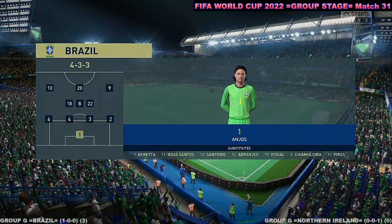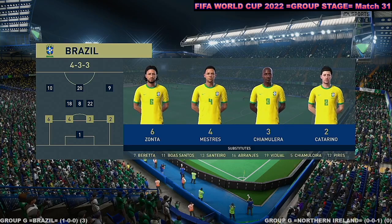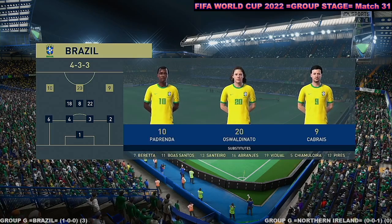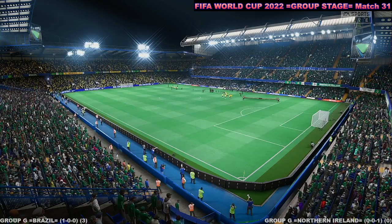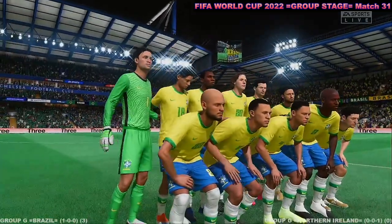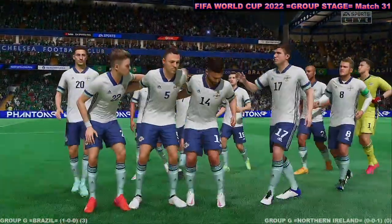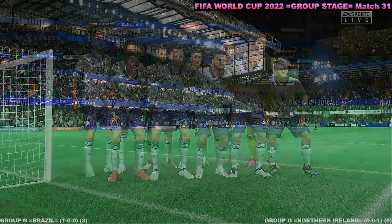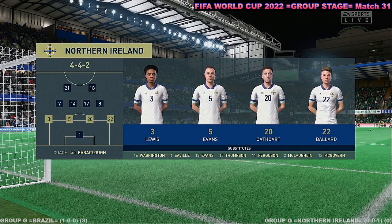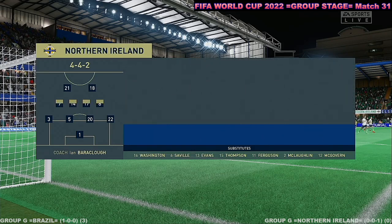The starting eleven for Brazil: Rafelito Anjos begins between the posts, with Michael Catarino and Adrian Zonta in the fullback positions. The idea is to have just the one striker up there posing problems for the opposition. For Northern Ireland, it's the basic 4-4-2 formation — played well it can be really effective. Key to its success are the wide midfield players; they have to be fit, able to run with the ball, and double up with their fullbacks. It's a really tough role.